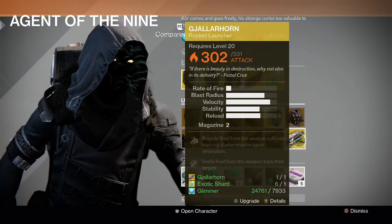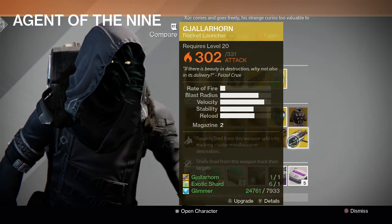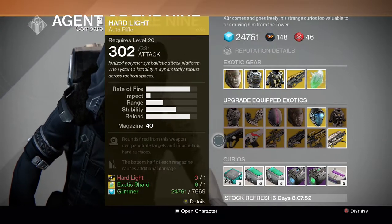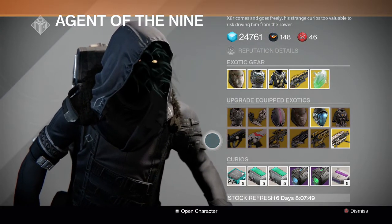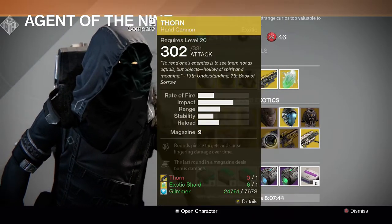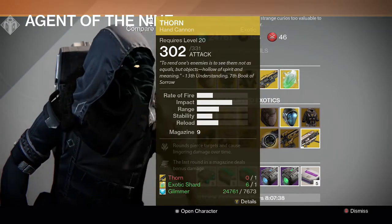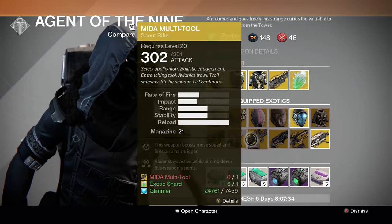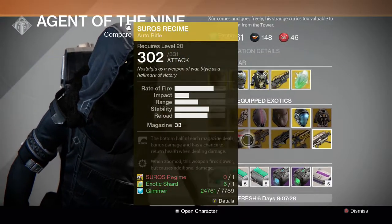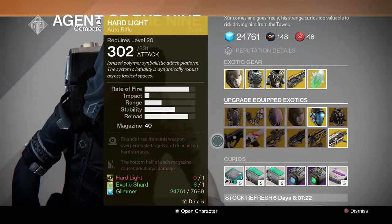For the guns we have Hard Light, Suros Regime, MIDA Multi-Tool, Thorn, Plan C, and Gjallarhorn. I'd say Suros Regime and Gjallarhorn are the two main priorities, then MIDA and Thorn, then Plan C and Hard Light — that's the order I'd go. Suros, MIDA, Thorn, and Gjallarhorn are all pretty solid guns. Thorn is obviously really good, but you can also do the bounty if you want. Gjallarhorn is just a monster because of the Wolfpack Rounds, so that's a necessity if you haven't upgraded yours yet.